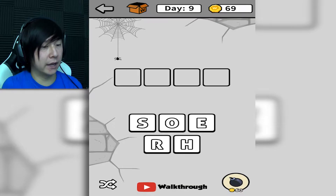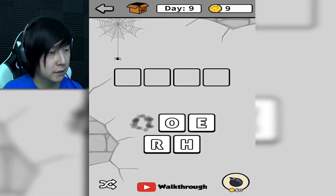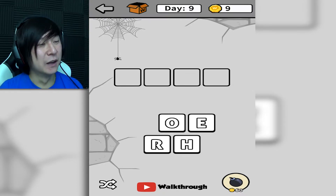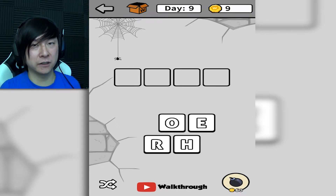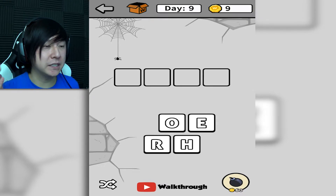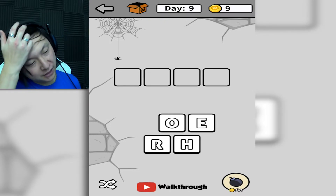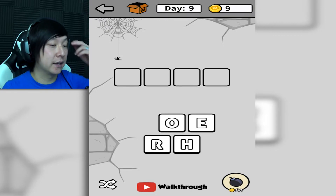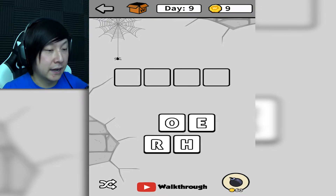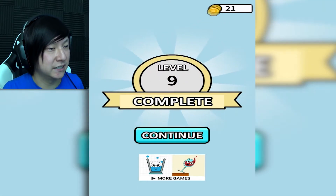Oh, we have enough for a bomb! Let's use a bomb — let's see if this blows a hole in the wall behind us or something. That was sorta anticlimactic — it was just like a poof, and then one of the letters disappeared. So that actually makes it easier to figure out what the answer is supposed to be because I have one less letter to work with. Now I know it's not gonna be whatever letter got poofed out. So it's gonna be the word 'hero.' Nice and easy.